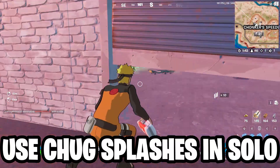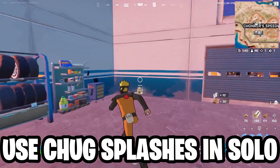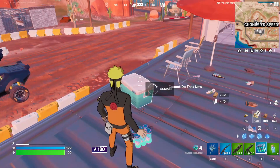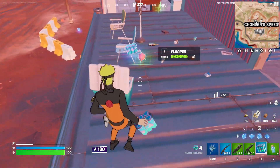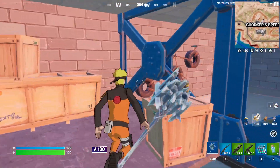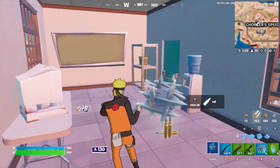Another quick tip for you is to use splashes. Splashes are a quick heal. So if you play in solo, it's incredibly useful if you're in the middle of a gunfight and you're low on health. If you're on duos, trios or squads, then perhaps your teammate can take away some of the fire, so they're not quite as necessary — but use splashes in solos.